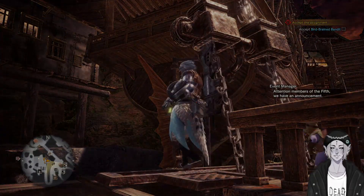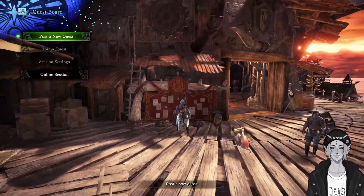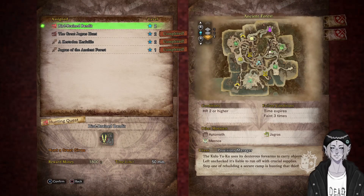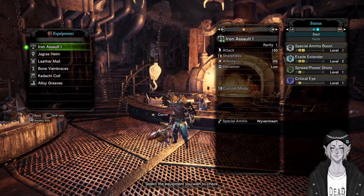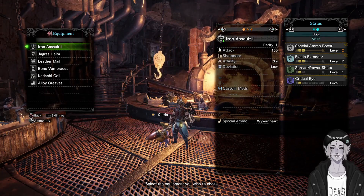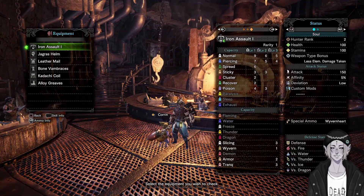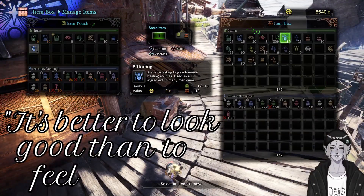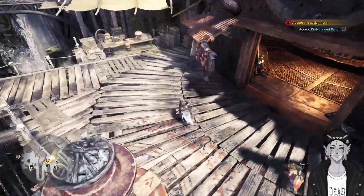That wasn't too bad — low rank is low rank. Let's see what our next target is. It's not a Kulu, so survey says... Great Girros! Interesting. Before we even fight the second main story monster, we already have two Special Ammo Boosts, two Evade Extender, one Spread and Power Shot, and one Critical Eye. We look like garbage but the skills are awesome.